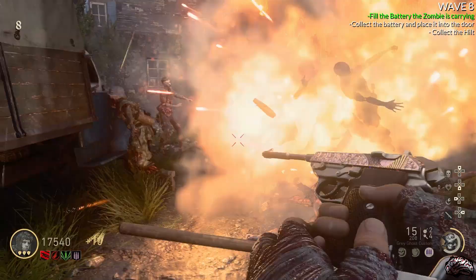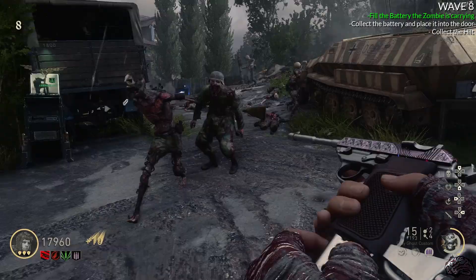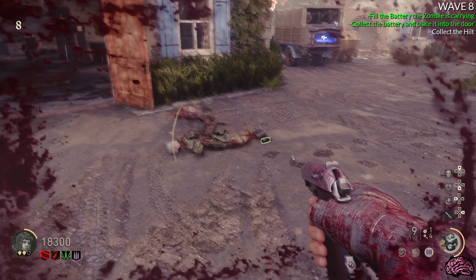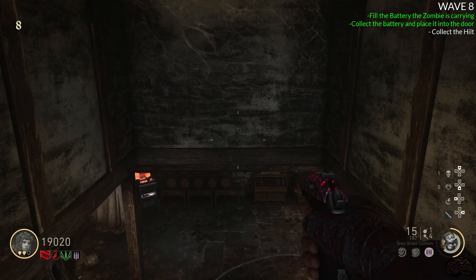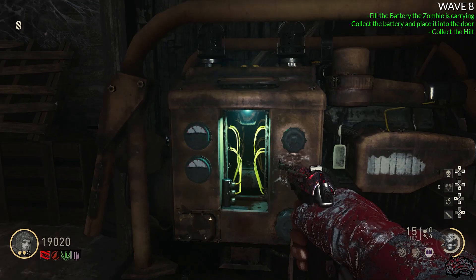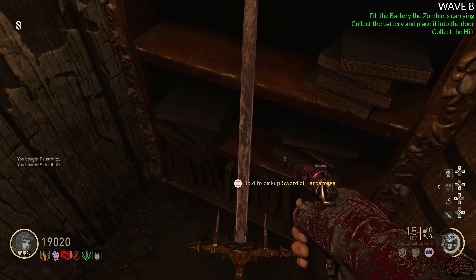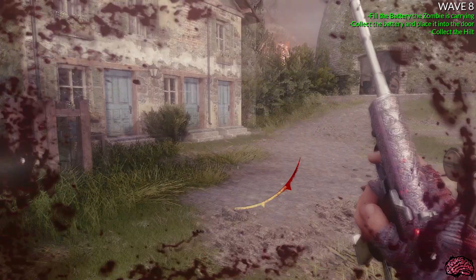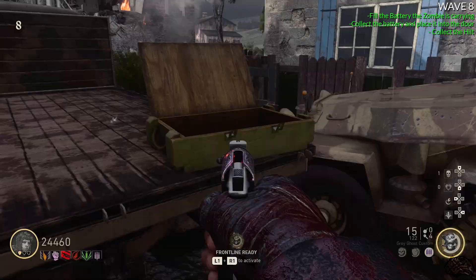This is also why we bring insta-kill consumables — just in case we don't have Frontline, they make it easier to kill zombies around him to charge up the battery. Once he stops taking souls into the battery, just let the zombies mob him and let him die. He will then drop the battery — walk up, pick it up, and go down to the basement. Put the battery in the holder, the door will open, and you can pick up the hilt. Picking up the hilt gives you all the perks and a weapon camo.